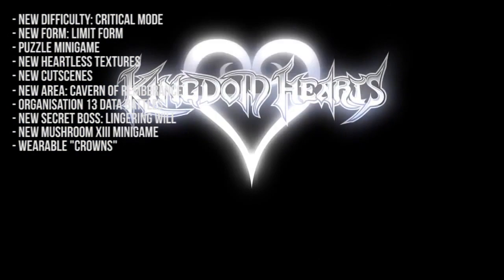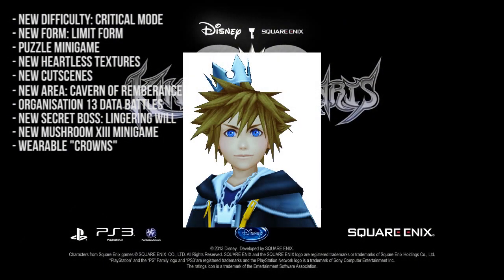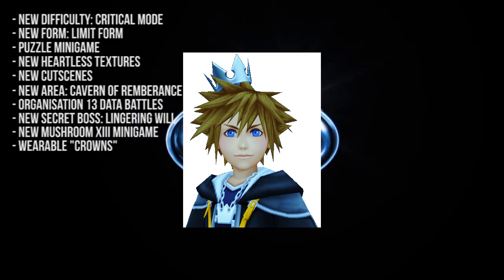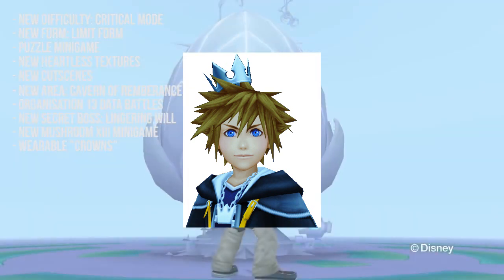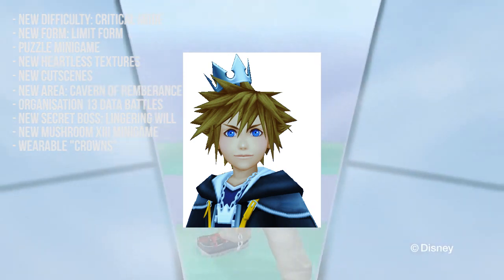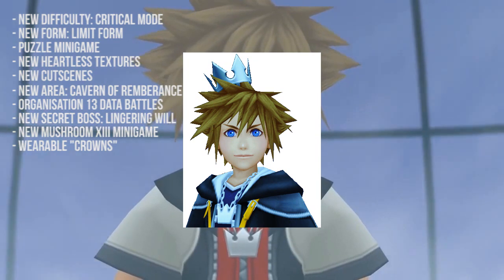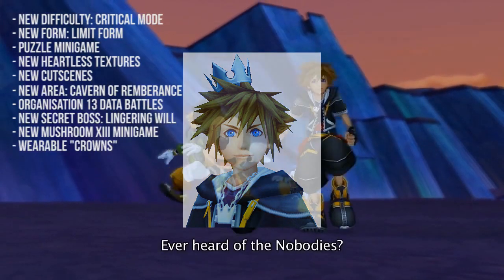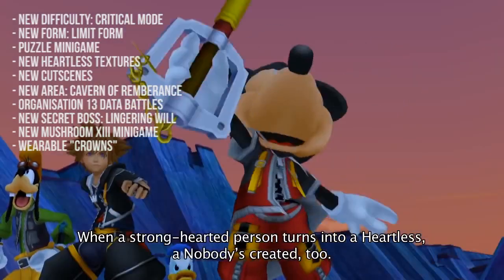A crown can be achieved in the game to be worn on top of Sora's head — Bronze, Silver, or Gold. To get the Bronze crown you need to complete one of three things: complete one of the 13 mushroom mini-games, defeat all of the Organization XIII data battles in the Cavern of Remembrance, or defeat the Lingering Will. For Silver you need to complete two out of the three, and for Gold you need to complete all three — which adds great in-game replay value.